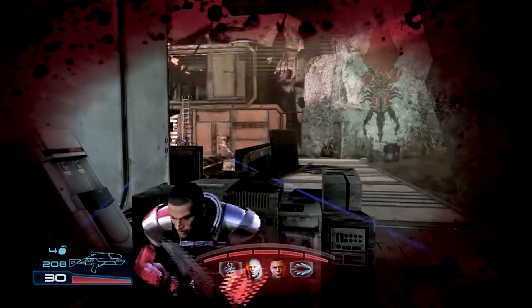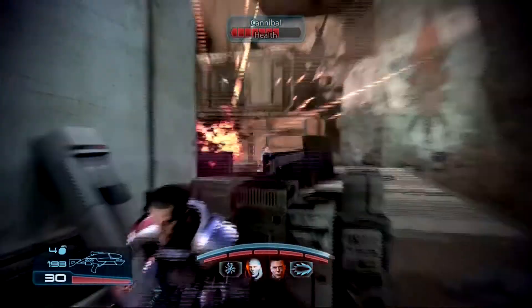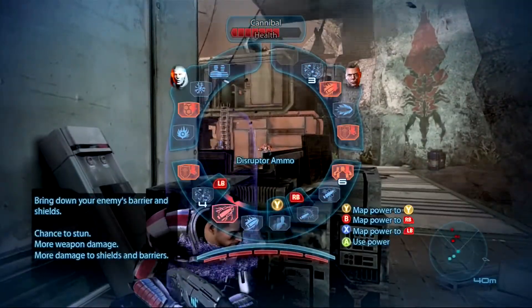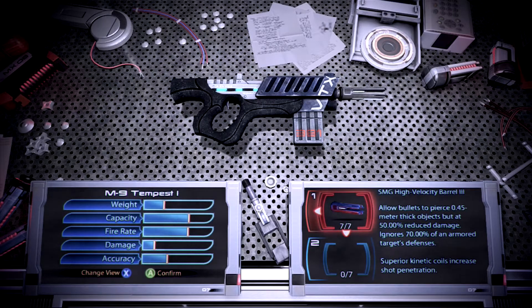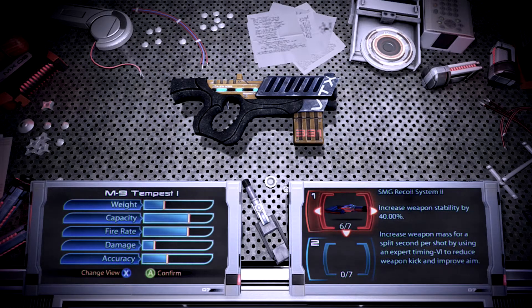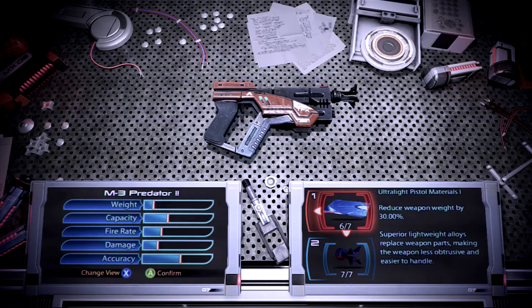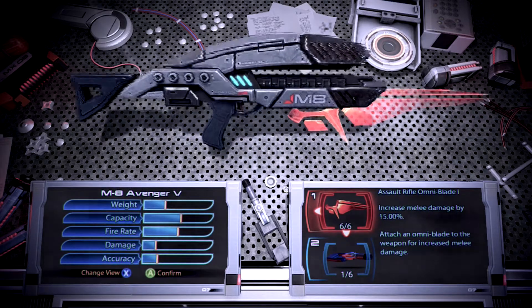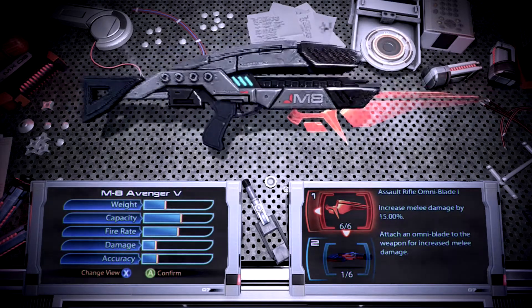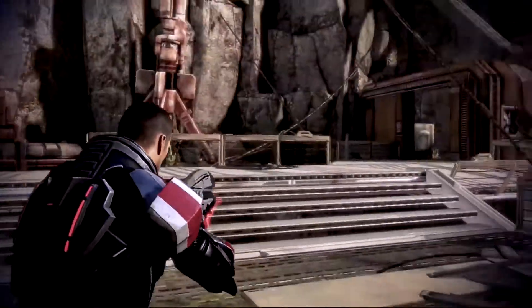The missions here are also up to the standards of those in the base game, and there's plenty of great Reaper killing action, with some variety like escorting a drone or briefly piloting a mech. This might not be a Mass Effect add-on if it didn't include new toys to play with. The weapon mods here — like the SMG recoil system, pistol ultralight materials, and the assault rifle omniblade — could be unlocked in Mass Effect 3's multiplayer mode, but it's nice to have these readily available in single player.